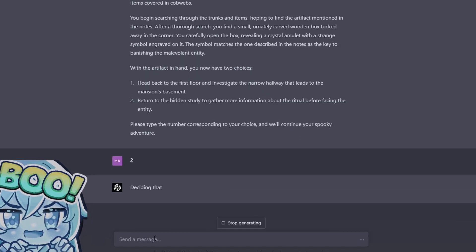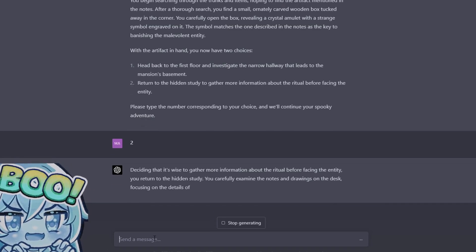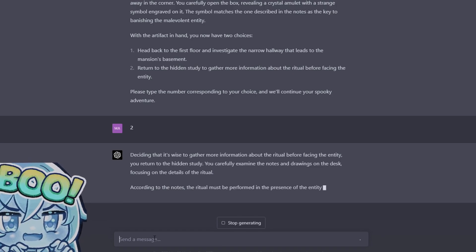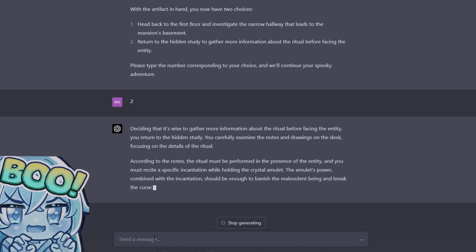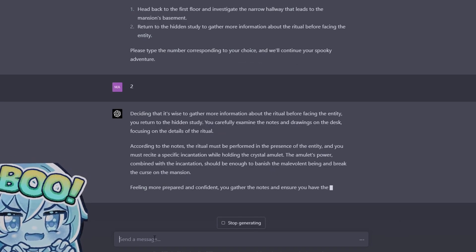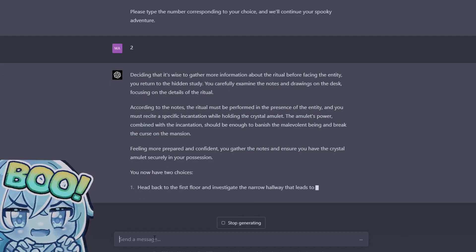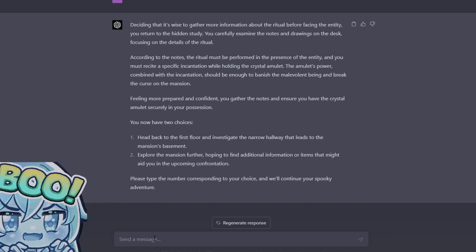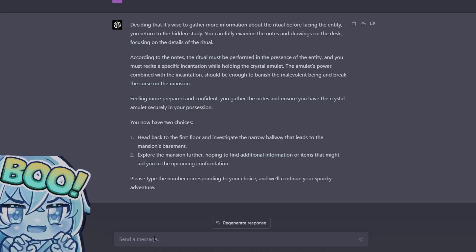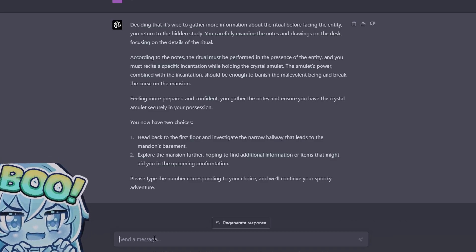Deciding it's wise to gather more information about the ritual before facing the entity, you return to the hidden study. You carefully examine the notes and drawings on the desk, focusing on the details of the ritual. According to the notes, the ritual must be performed in the presence of the entity and you must recite a specific incantation while holding the crystal amulet. The amulet's power combined with the incantation should be enough to banish the malevolent being and break the curse. Feeling more prepared and confident, you ensure the crystal amulet is securely in your possession.